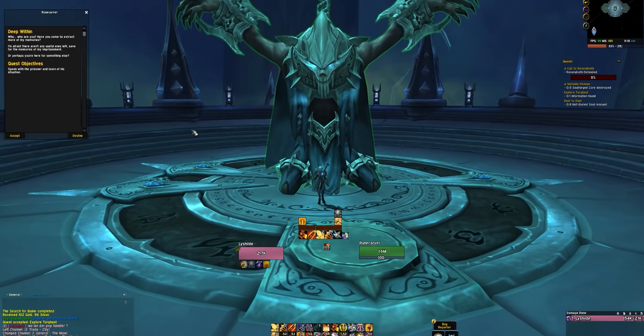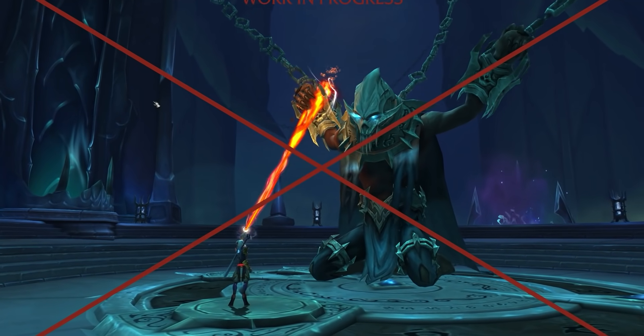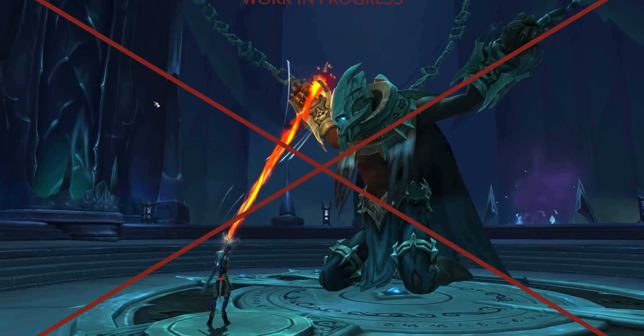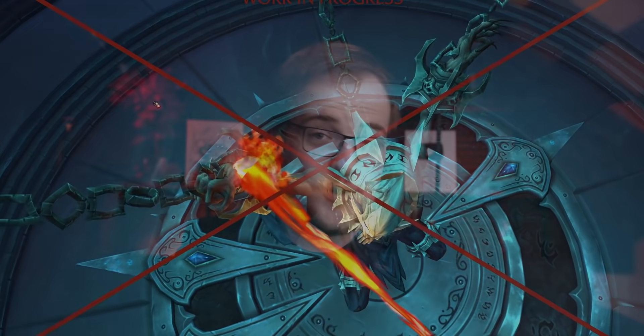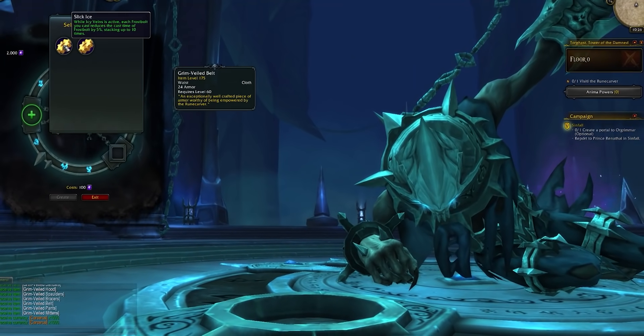Your legendary acquisition process will begin early on in Torghast, where you will encounter the Rune Carver. After a few quests he will offer to craft legendaries for you — the game will guide you through all of this. What you're going to need are materials: soul ash, a crafted base item, stat missives, and memories. The memories are the actual legendary powers themselves.